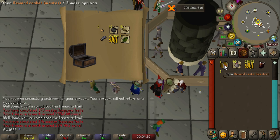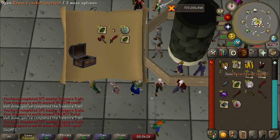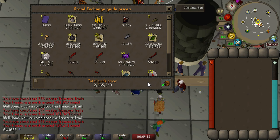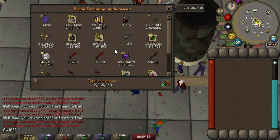Duplicate greater demon mask — that is a little bit tragic. Master clues are horrible every single time. Everybody talks about them like they're awesome, but they're horrible. Except that time I got Third Age — that was pretty cool. 2.2 mil from six masters is actually pretty decent; I'm pretty happy with that.